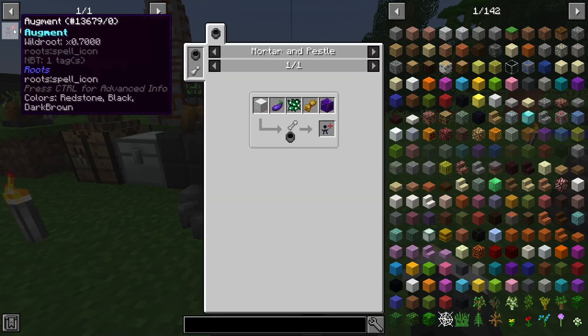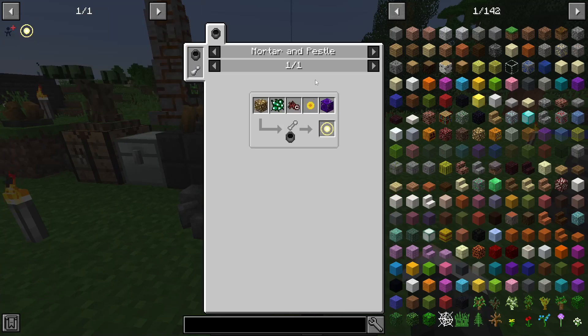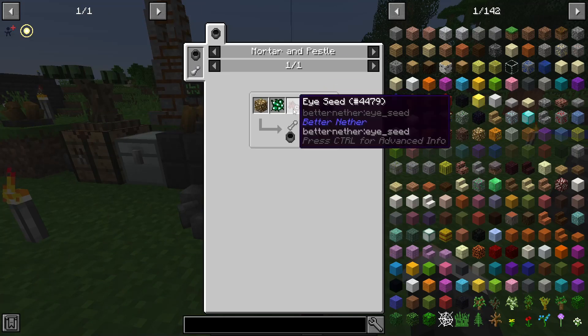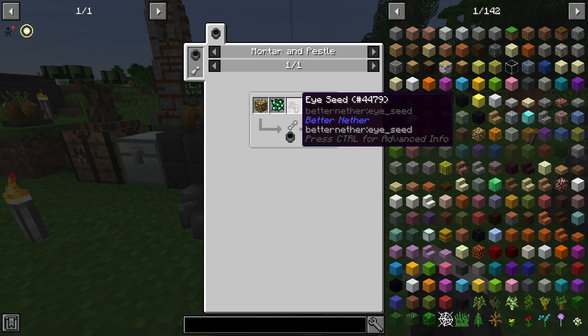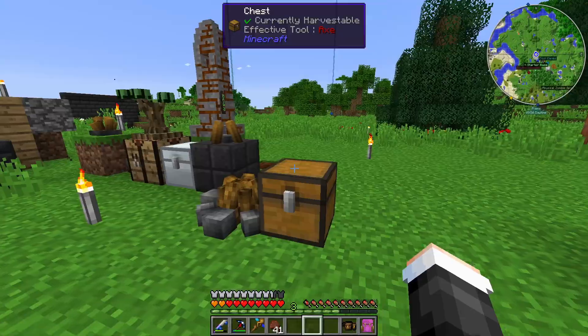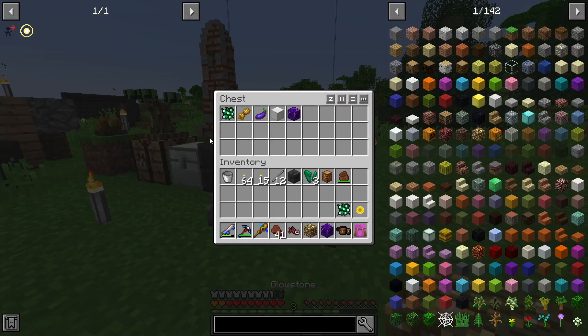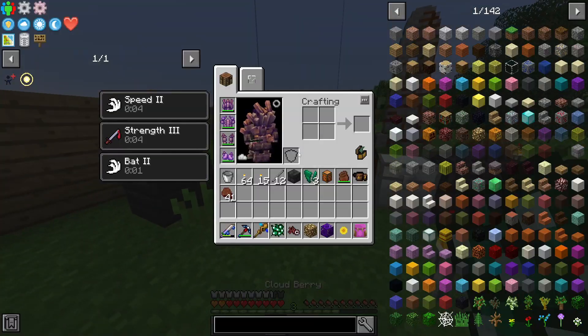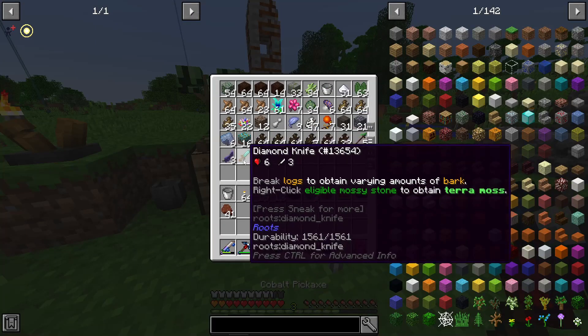The other one I want to make is the Fey Light. This needs a sunflower — I'm in a plains biome so they're right near me. It also needs eye seeds, which are from the nether, from those weird hanging eyeballs. When you go in the nether, make sure you collect literally everything you see, otherwise you're going to be kicking yourself. So we need the pestle.